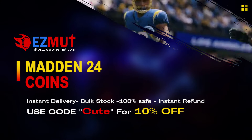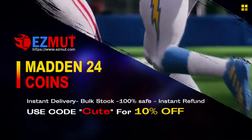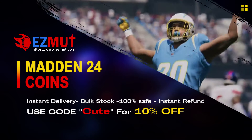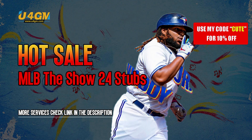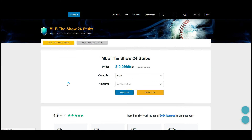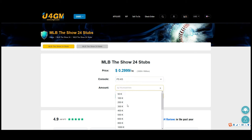EasyMud.com, use code CUTE for 10% off. Stop gambling your money, go save your money, get the team you want, have the fun you want. Link down below — me buying coins off this website, step by step. We're back, top 10 quarterbacks, straight to the point. If you're looking for stubs, go here — it's easy, fast, legit. Link down below. Stop gambling your money, stop buying horrible packs, get the players you want.